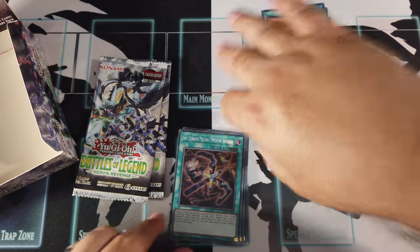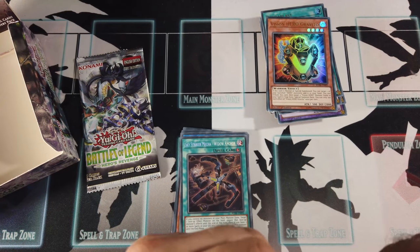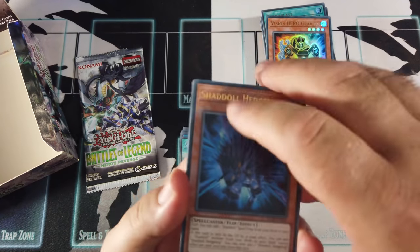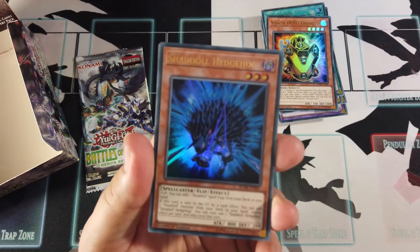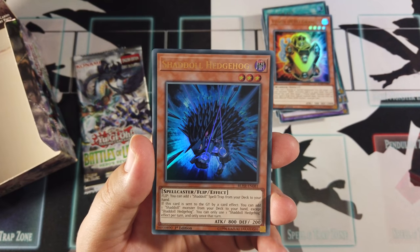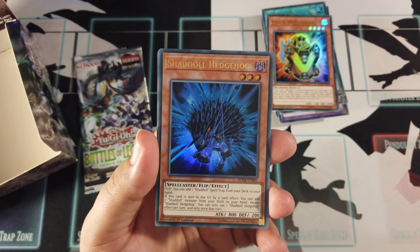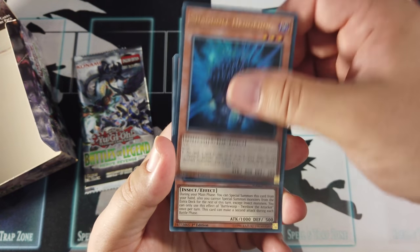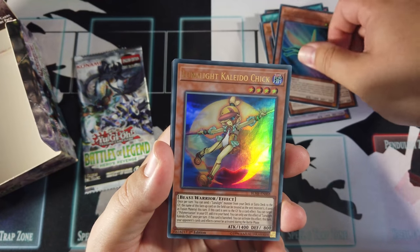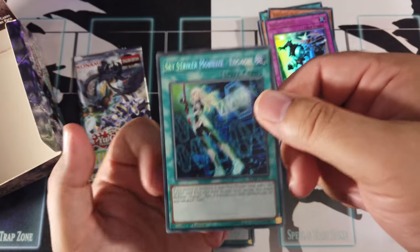The Sky Strikers are getting a bit of a reprint as well. We've got some Shadol stuff — especially since they just won the OCG voting for which structure deck is going to be next. It's going to be Shadols. That's Shadol Hedgehog, Battle Wasp Twinbow the Attacker, Lunalight Kaleido Chick, Sonic Stun — and we've got an Engage! There we go, that's cool.